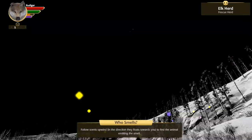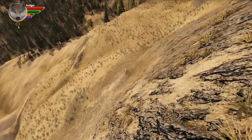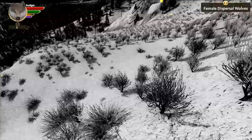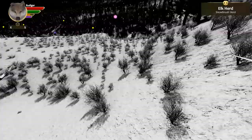Scent view - oh hello, elk herd! Look for scents floating in the air and then follow the scents in the direction they float. So if we want to find the elk herd, we go this way. The snowbrush herd - that's what we're looking for. Now there are other wolves in the area, apparently, which is making me a little bit nervous. But let's just keep following the pink - the pink will lead me to the elk.